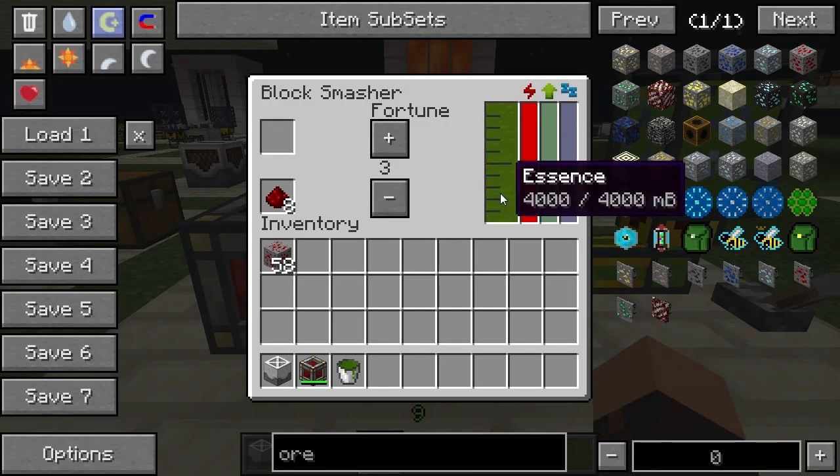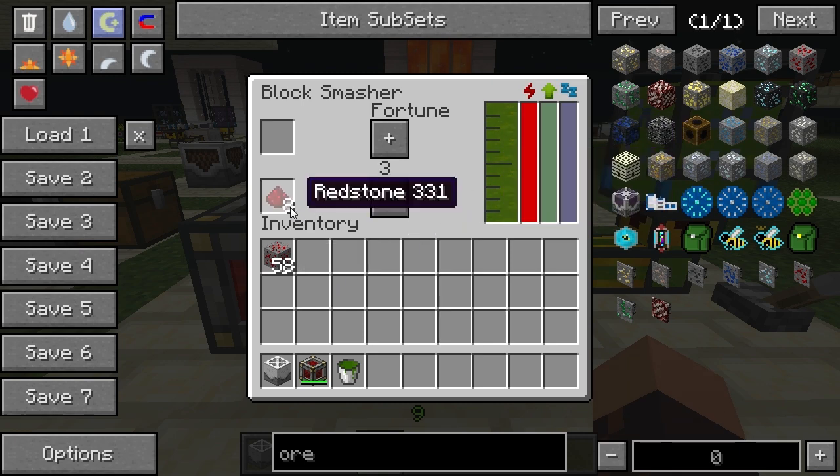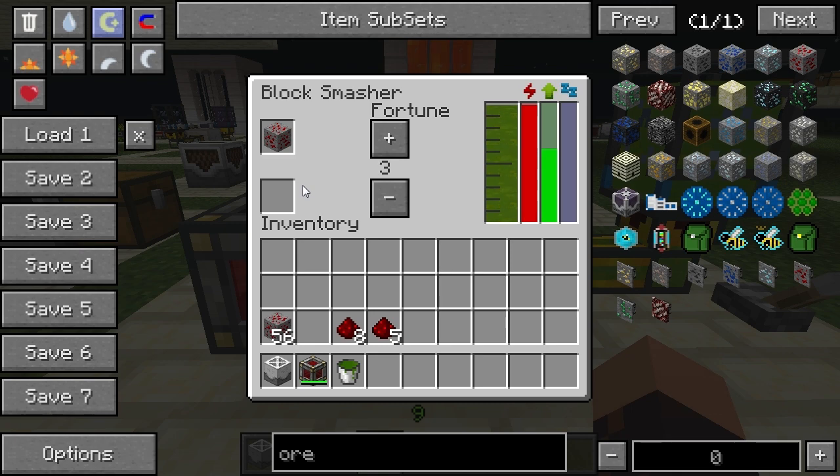This can store four buckets internally. Now that we're there, you can see the redstone turned into eight pieces — which is more than the four or five we got before. Here we go, five — so like a fortune pickaxe this won't always give you more, you sort of have to have some luck. Here's seven, there's six, seven again.